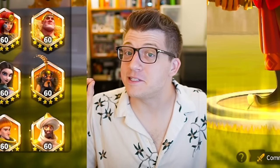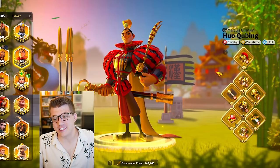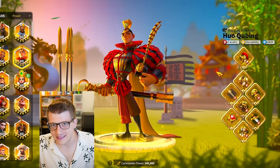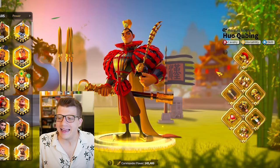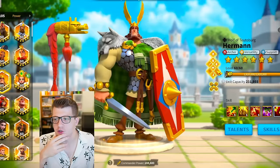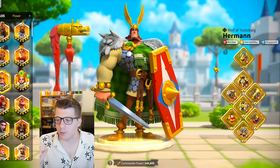Looking at Huo, this is apparently his bad set of gear - you can't even believe it. There's not even a special talent on the ring, but everything else is completely special talented. We have the set piece helmet and weapon, Iconic tier 1 for the gloves and chest, Iconic tier 3 for the legs, 1 for the boots, and 2 for the dagger.